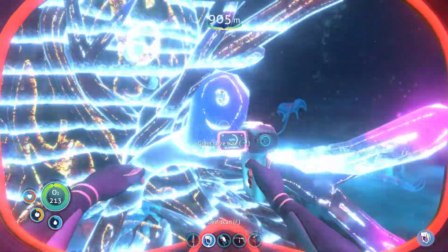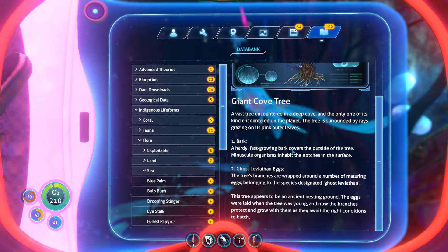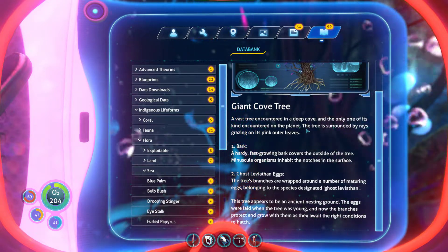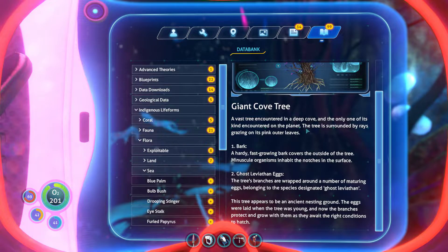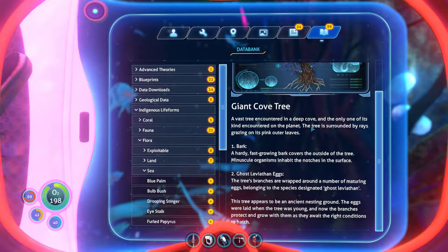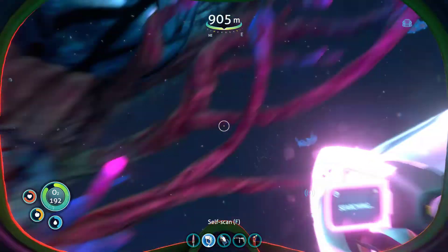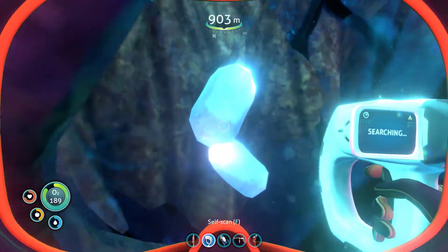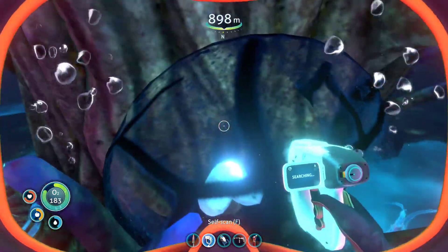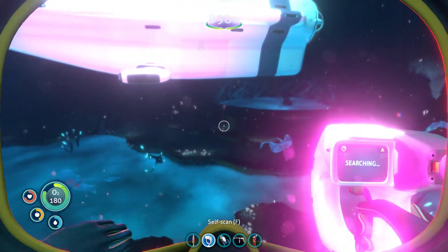Giant cove tree! A vast tree encountered in the deep cove — the only one of its kind encountered on the planet. The tree is surrounded by rays grazing on its pink outer leaves. The tree branches are wrapped around a number of ghost eggs belonging to the ghost Leviathan. Wow, is the whole thing an egg? Wow. But I can't take one — sad.